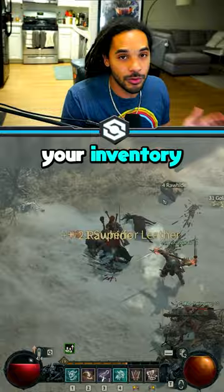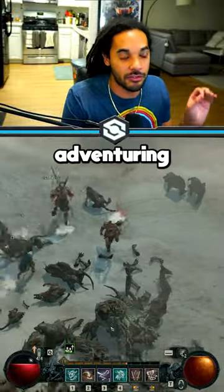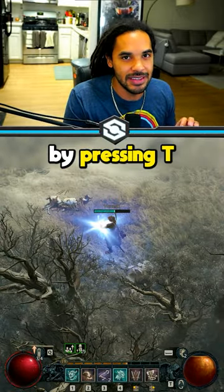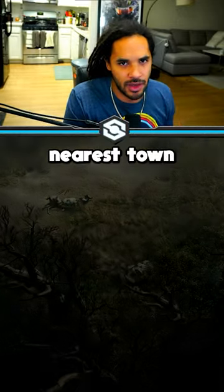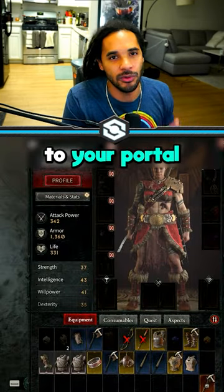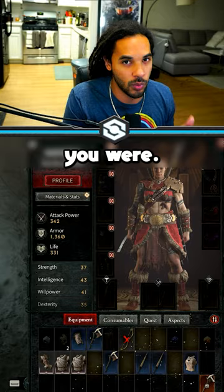On that note, if your inventory gets full or if you ever need to do anything while you're out adventuring or in a dungeon, you can actually fast travel by pressing T and it will take you back to the nearest town. You can sell or scrap everything in your inventory and then just head back to your portal to teleport exactly where you were.